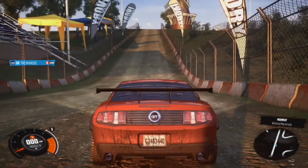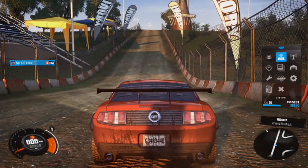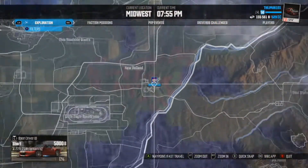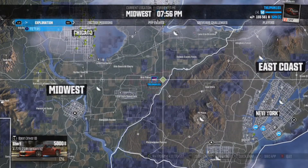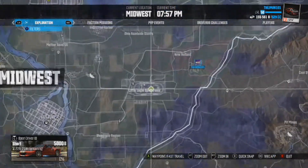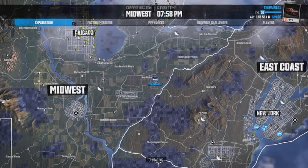Hey guys, what is going on, jman101 back in the crew yet again. This time we're gonna be doing something a little different now that we've finished the storyline completely. We're here at the windmill racetrack in the midwest. The easiest way to find it is look for the Eagle - little Eagle Speed Roam - it's right over here on the right.